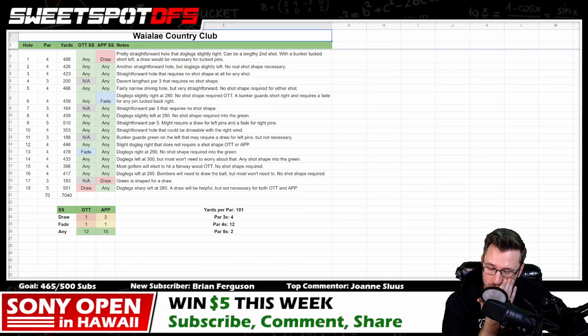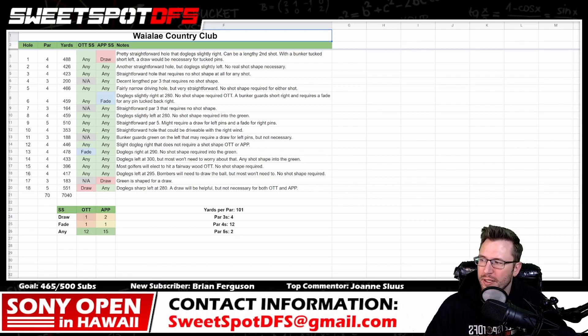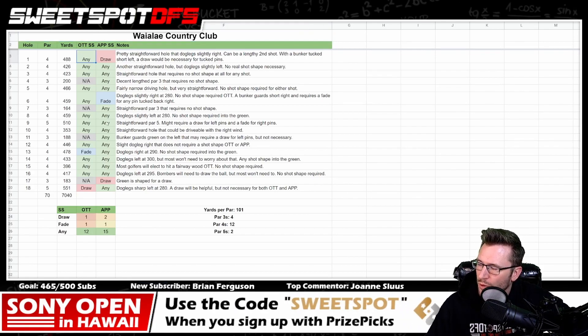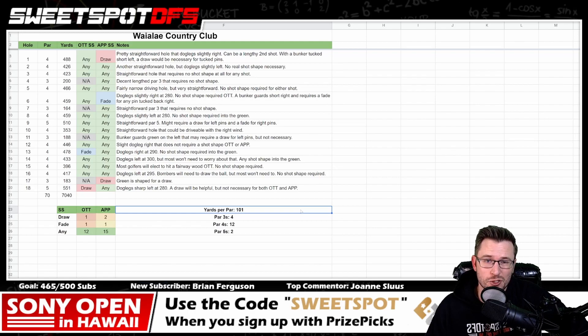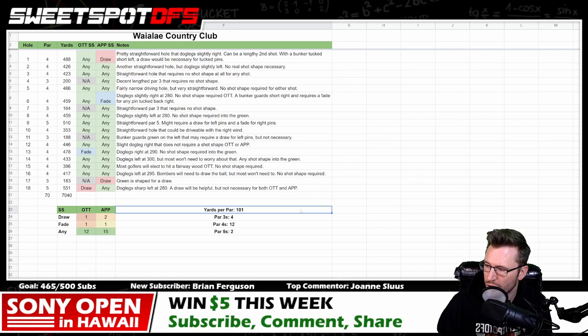We'll talk about the golf course and the tournament for the Sony Open. I'm just going to spitball it — it's a par 70, just over 7,000 yards. Getting all rounds under 70 is going to be pretty easy this week. This golf course is pretty wide open. The shot shapes you see on screen are ones I think will present the best scoring opportunity — they're not required. You can hit just about any shot shape here and be fine. Hideki won this last year and he primarily hits a fade; a draw is probably more preferential but not absolutely required.